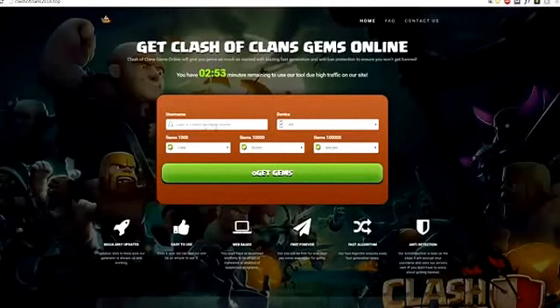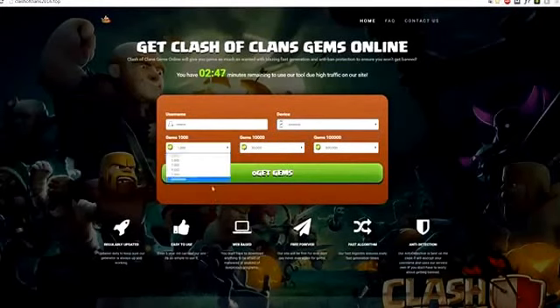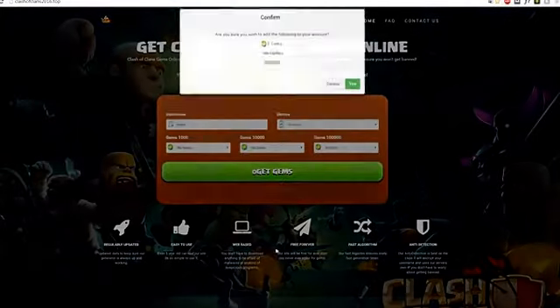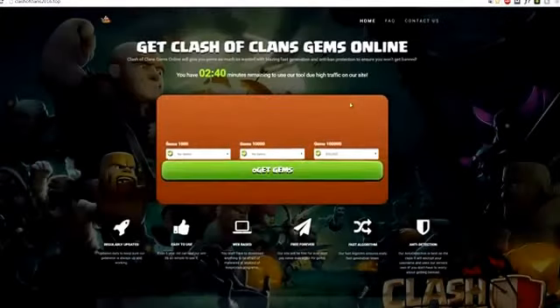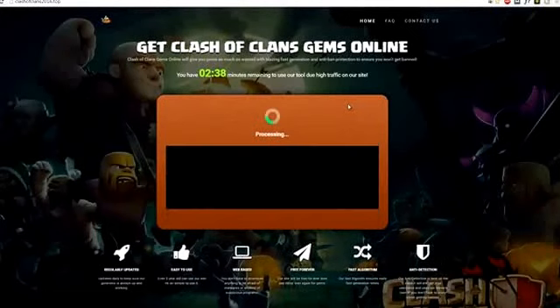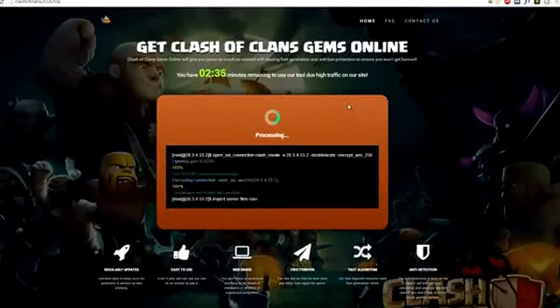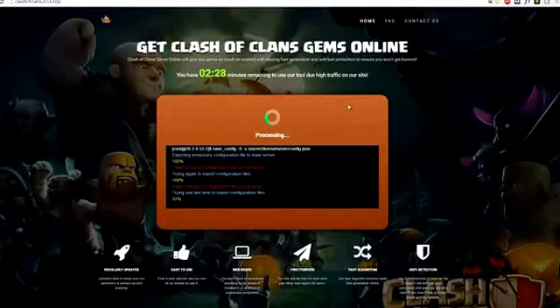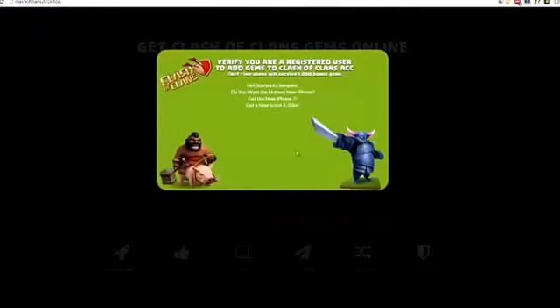I will start immediately. Enter my username, choose your mobile operating device — this is Android, you will choose yours — then select gems and confirm it. And that's basically all. When you verify, enter your real information because you can't verify with false information. Those details are not going to be used against you.